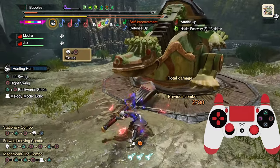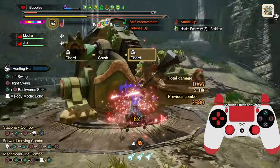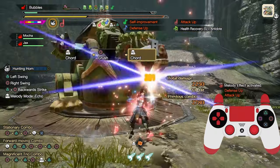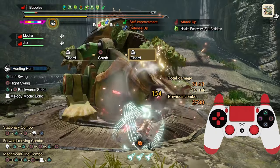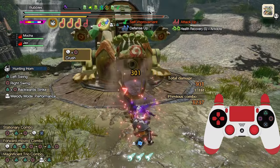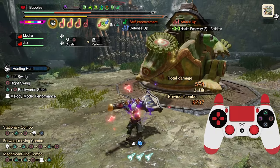I recommend running Protective Polish if you plan on playing like this, because it eats through sharpness very quickly. An honourable mention should definitely be made here. The Crush plus Chord, Slash Performance combo is also extremely useful, as it uses very low sharpness and keeps your Infernal Melody production slightly above your normal generation. And if you want to be more aggressive in neutral, this is quite a safe choice, as you can use Chord to propel yourself in a direction, or use Performance to dodge an attack.